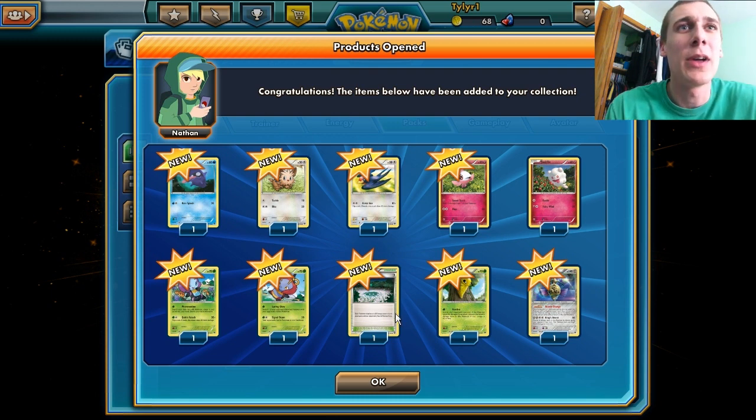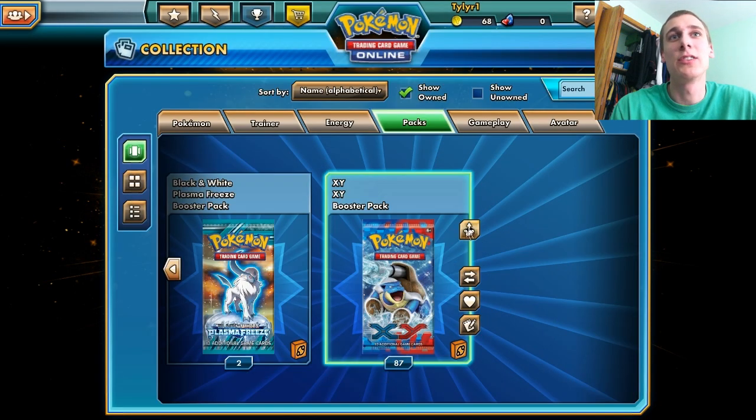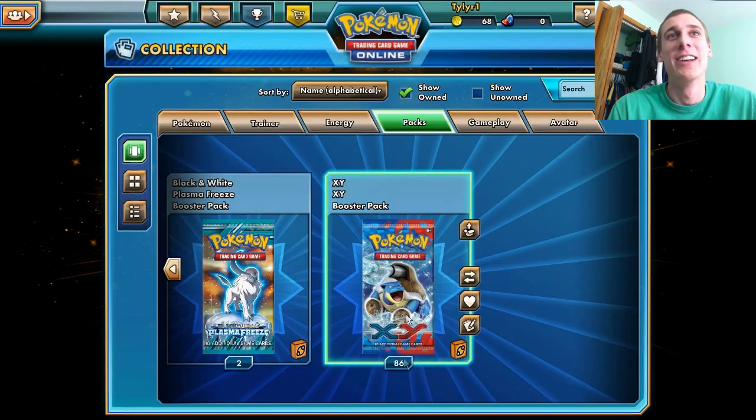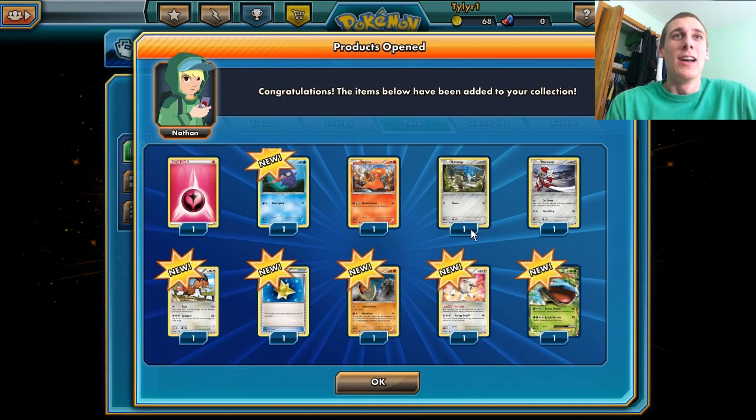We got some Kakuna. Arbok is actually pretty cool. I would show you but I can't. Venusaur EX! Nice! We got our first EX in this pack opening. Last time we got a Venusaur Mega Evolution, but that's okay. And we got the Furfrou there. Got another Aegislash — I don't know how to say it. We got the Special Energy — is it the Blend Energy? I don't remember what it's called.